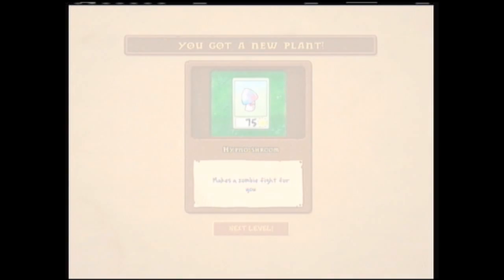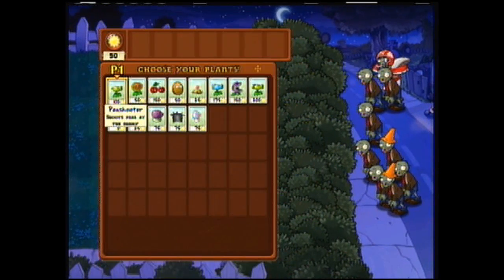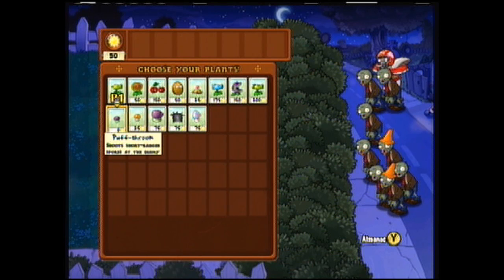Alright, we now get the Hypno Shroom — makes a zombie fight for you. Very useful, but I really don't use it that much for my strategy. I prefer more permanent solutions like pea shooters, repeaters, and snow peas. Let's see what we have here — yes, we get the damn football player zombies. These football player zombies are a pain in the ass, there's no other way around it.